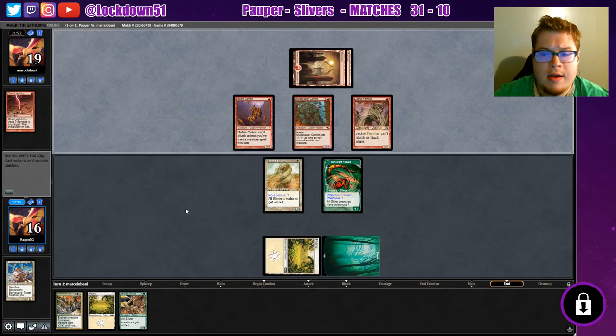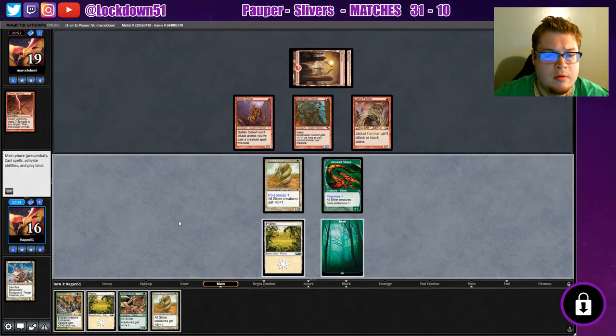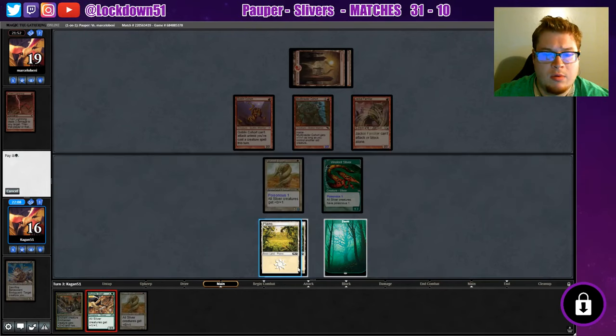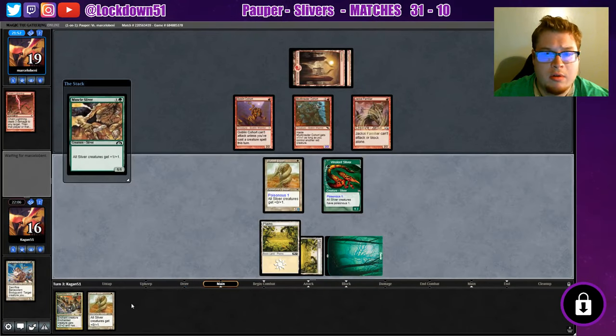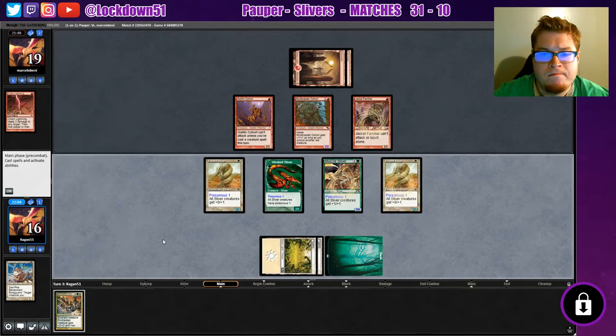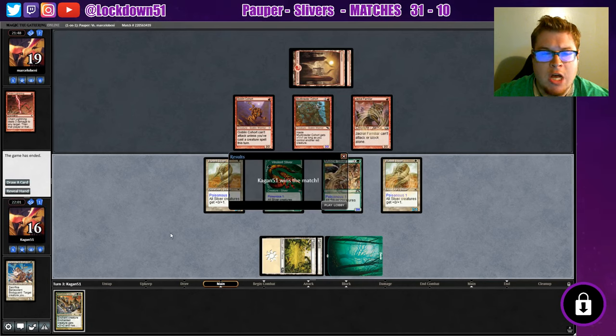Not gonna attack. Another Plated Sliver — not bad actually. They are tapped out so we're gonna take that line and then drop Armadillo Cloak next turn, so now things are gonna get out of range. They gave up way too easily but we did have some really good answers there.